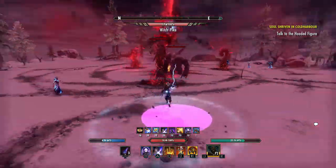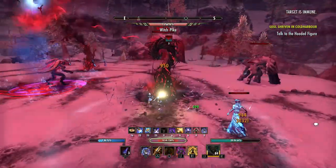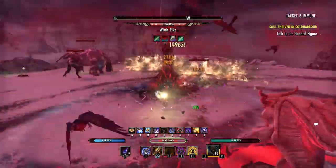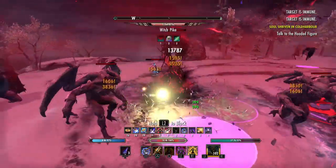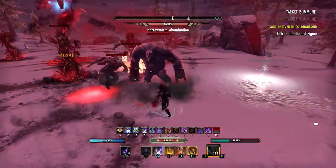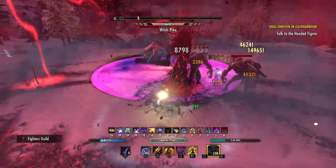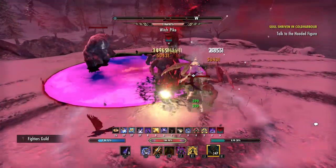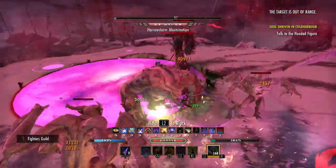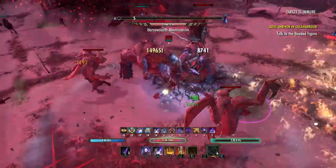Storage is something a lot of people are really getting concerned with. After reading the public test server patch notes yesterday, I always knew how many sets were in game but I never really thought about it — there are over 200 sets in game just for gear. That's not including all the other stuff like materials, mats, and other items you can pick up and keep.